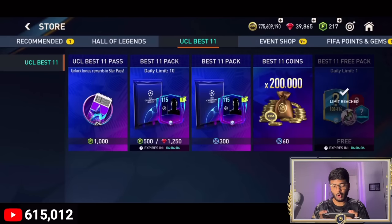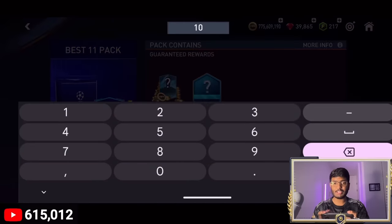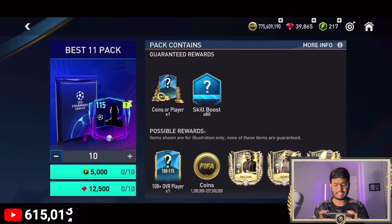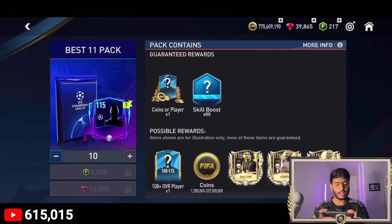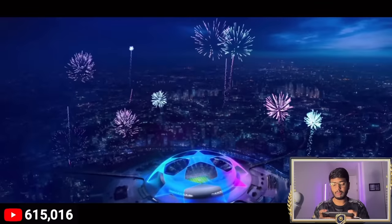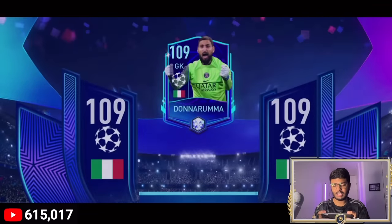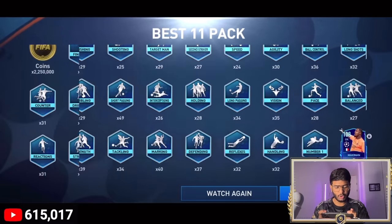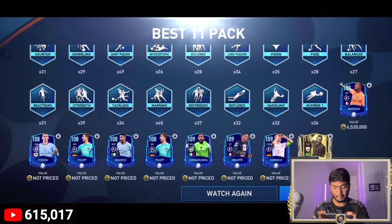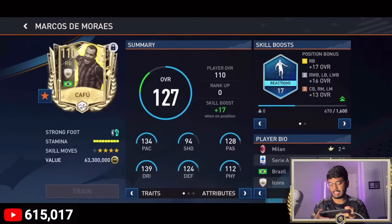The first thing we're going to do is open Best 11 packs — he's got lots of gems so we'll spend the gems on these packs. Let's open 10 at a time. He's also going to get 800 skill boosts. And we got a UCL walkout — Donnarumma, Italy goalkeeper. Looking behind the pack he's got 2.25 million coins, Cafu, Mbappe, Donnarumma, Phil Foden, Riyad Marez, and others. Cafu is actually a decent card here.